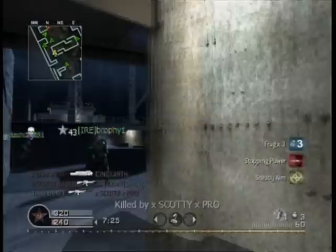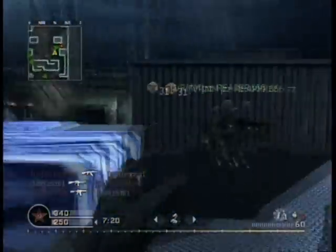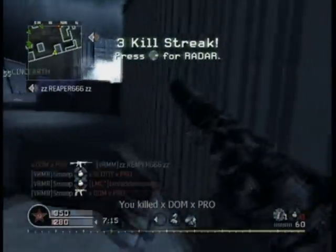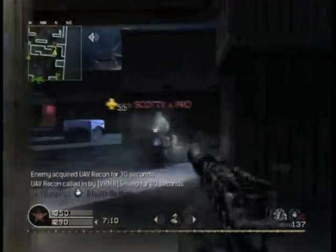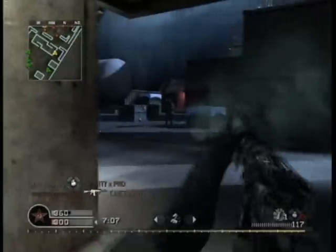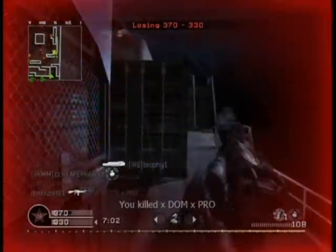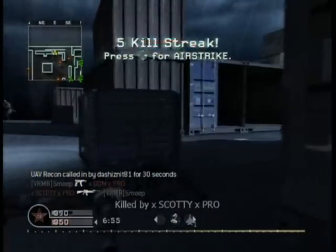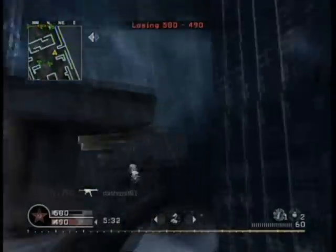Then we've got the Scorpion. This is fast, deadly and, oddly enough, can be used to snipe. The iron sights are very accurate on this. If you've got someone trying to snipe you, you can use the iron sights to take out their sniper as long as you're using nice controlled burst fire shots. The Scorpion has a higher fire rate and is more accurate than the MP5. It does the same damage as the MP5, but the range isn't as good so your hip firing has to be a lot closer to the enemy, and it's also got an incredibly small clip. That being said, it's a very deadly weapon.